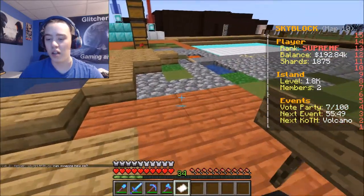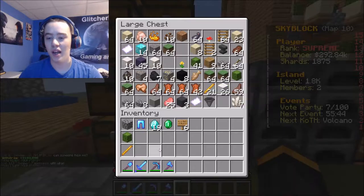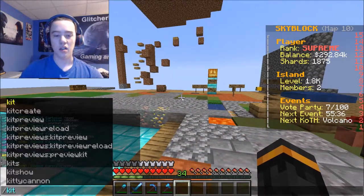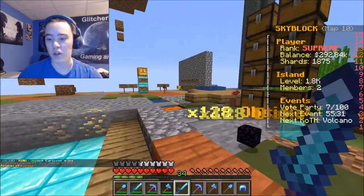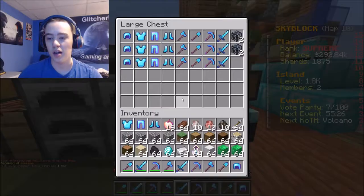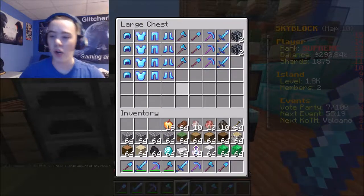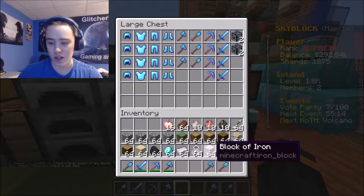Beautiful, we could use this money — very happy about that because we kind of need it really bad. Let's go ahead and move all this stuff. Now let's get our kit because I know we can get the supreme kit today. Supreme kit gives us all the good stuff that we need because I need to build some new areas.